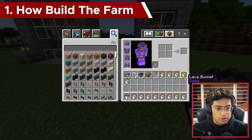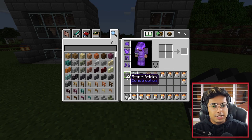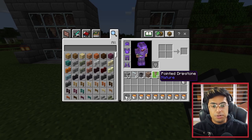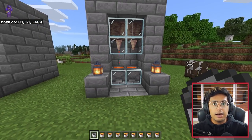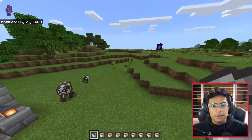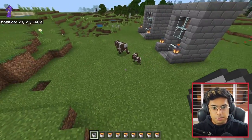These are the materials you need — not this many lava buckets by the way. You need some sort of blocks, some glass, cauldrons, dripstones, and a few lava buckets as well. You can decide how many levels you want — for example, this is a two-cauldron level and this is a four-cauldron one. I'm going to build a pretty large one so you can use the farm much better.